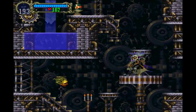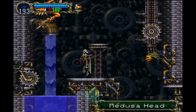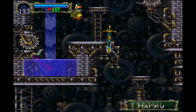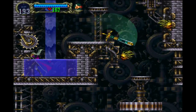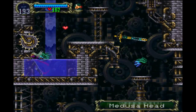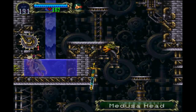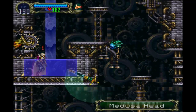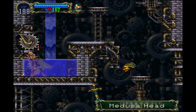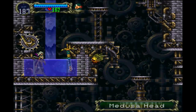Even though our defense is really low, you really want the mirror cuirass in this area — anything to prevent stone. Let me try that one more time. It clicked and then it didn't. There it goes.